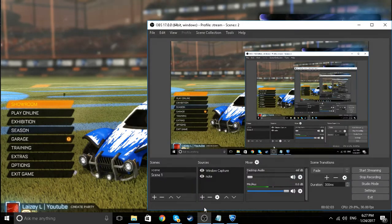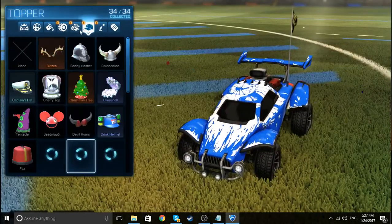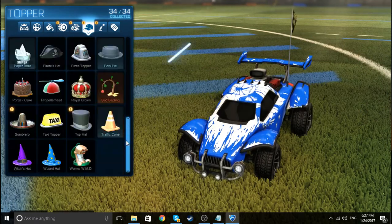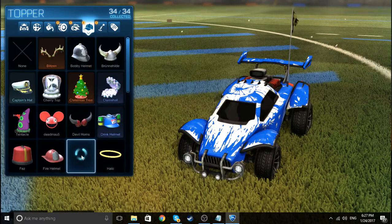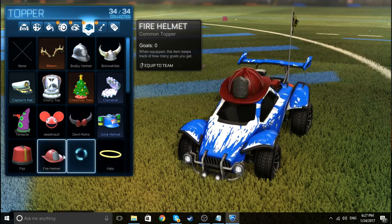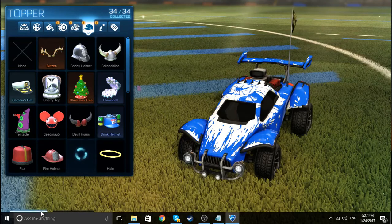Here you can see my OBS is running. Go to the garage. Now we are doing this with the fruit hat, so my fruit hat is gone — you can't see it. There's one page, another page, and here is where my fruit hat was because items go in alphabetical order.